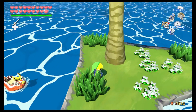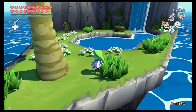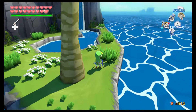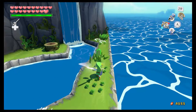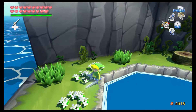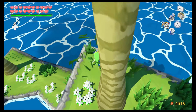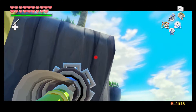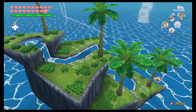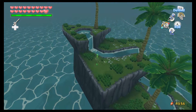We want to continue with our quest. So now we are on Diamond Steppe Island, and this is the island where you will need to get a special item in order to get to the ghost ship, which holds the final Triforce Shard that we're looking for. And in order to get onto this island, you need the hookshot. What's interesting about this island is that it's also shaped like a ship — pretty cool.